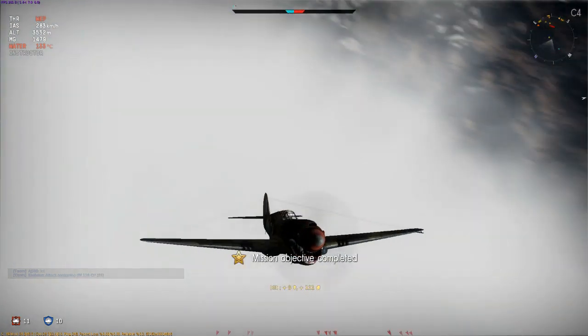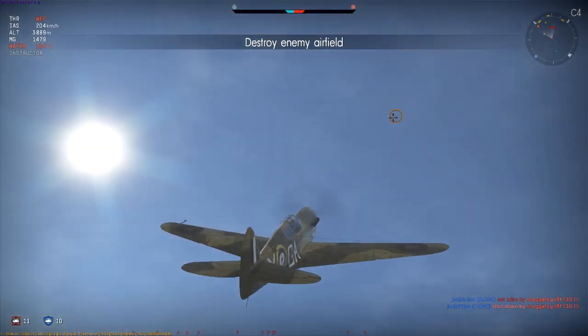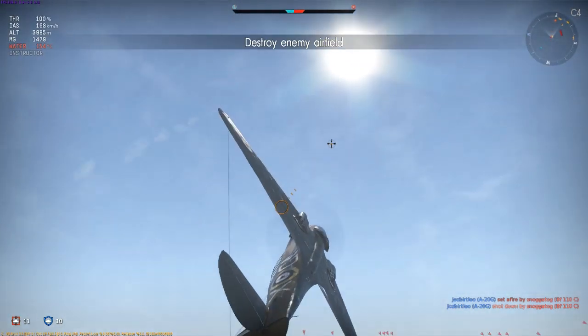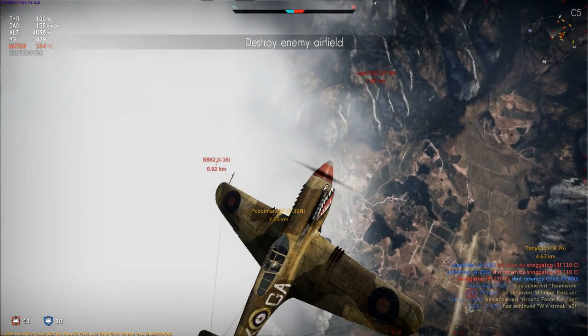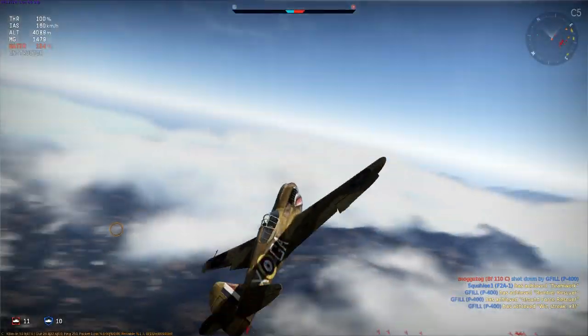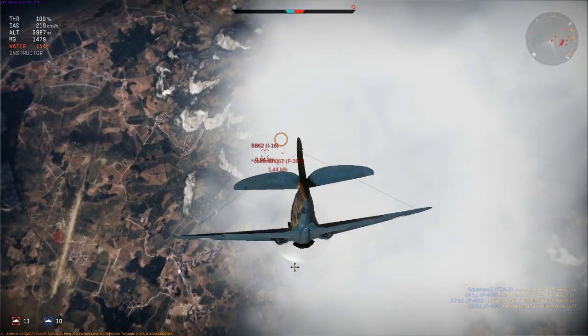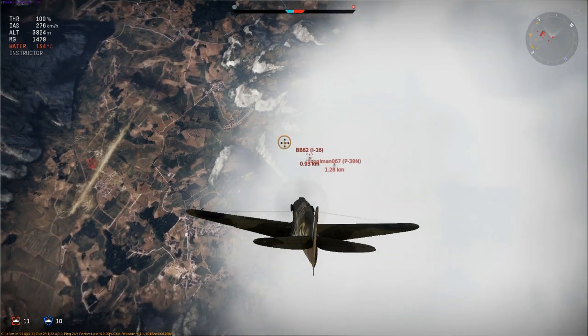This is a big part of what makes energy fighting so effective — you just have so many opportunities to look around and see what's going on, so your situational awareness should be very high. And here's the Yak pilot back again in another I-16. I soon realize he's out of energy and swooped down to attack, but he's diving as well, so I'm going to switch onto a climbing P-39 instead.